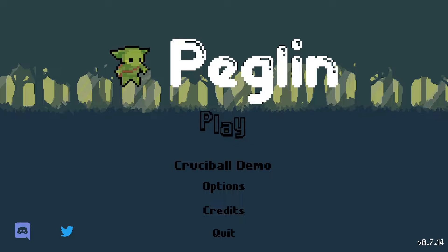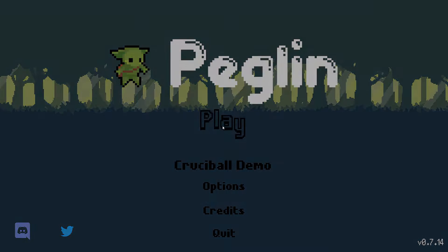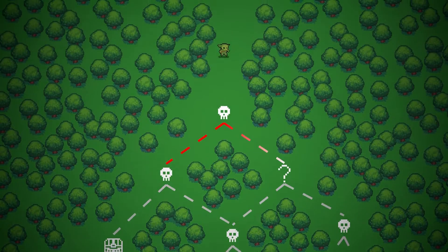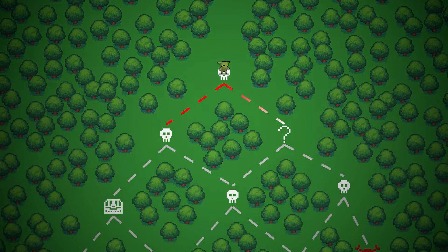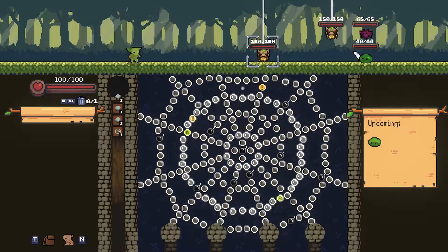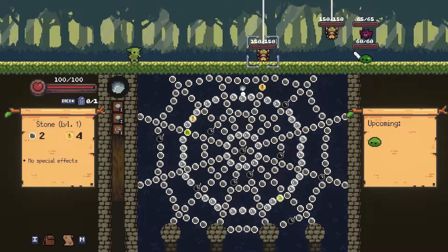Without further delay, let's go ahead and jump into Peglin. Here we have our first encounter — we've got the pinball style area, or the Peggle style area, where you have these pegs and you fire orbs to hit the pegs to accumulate damage to deal to enemies up top. The top portion is the RPG element — it is the battlefield, as I like to call it.